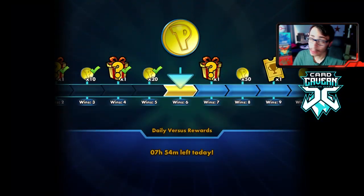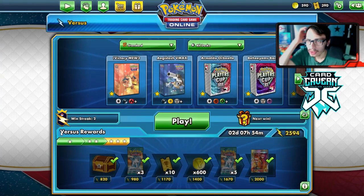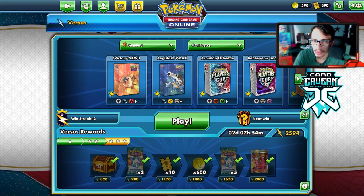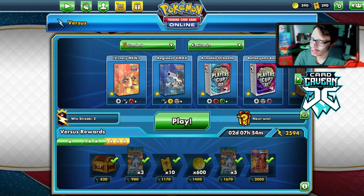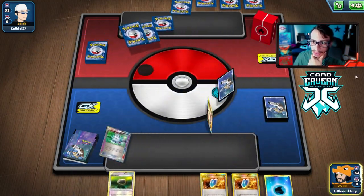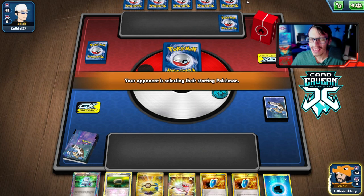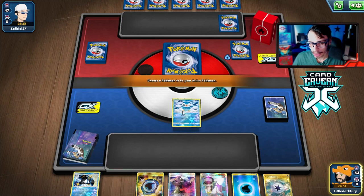Empoleon did his job in Standard — two wins. I really like this deck; I might do a full video on it with some changes. Moving into Expanded now with the Total Command Empoleon BREAK list. We actually get paired against a fire deck — I can't make this up. We're playing a Stage Two deck so anything can happen. I might add some Dojos to the Urshifu Empoleon deck after seeing how well it played.